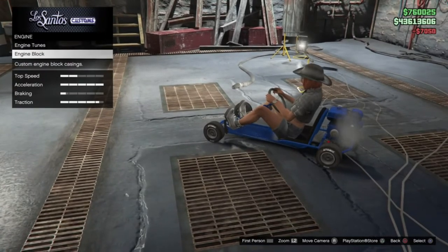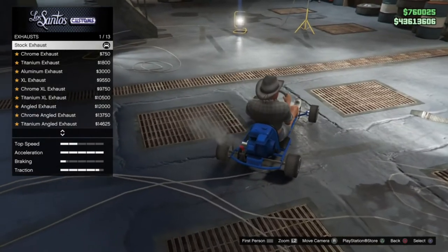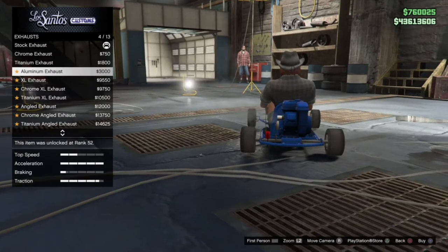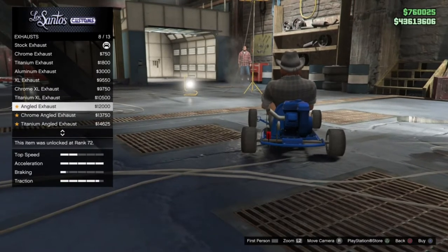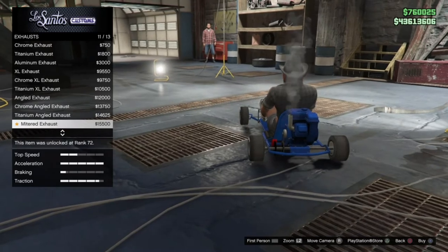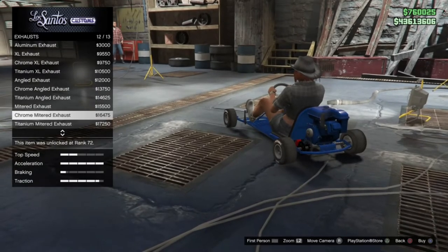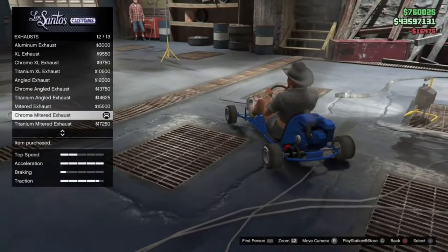The exhaust options include a side exit exhaust in chrome, titanium, and aluminium, then XL versions of all of those. There's also an angled exhaust in different options, and a mitered exhaust that points straight up in the air. I like the chrome vertical one — I think that looks pretty cool.